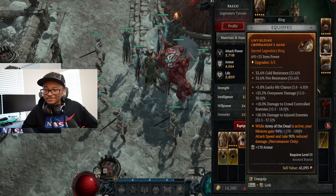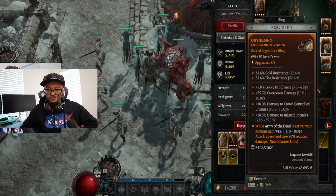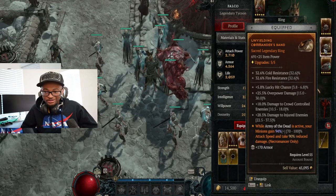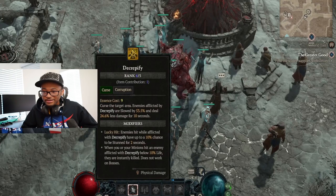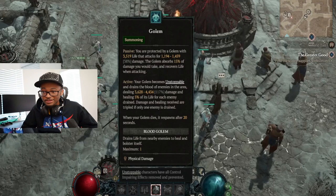Army of the Dead is your bread and butter — you're really gonna want this. As you'll see in the boss clip, Army of the Dead saves my life a lot. It makes your monsters attack 100% faster, though their damage is reduced by 90%, but that's fine because damage is not the problem for this build — staying alive is. As for the skills: we use skirmisher warriors, decrepify, and a blood golem to stay alive since it's very good at maintaining its HP.